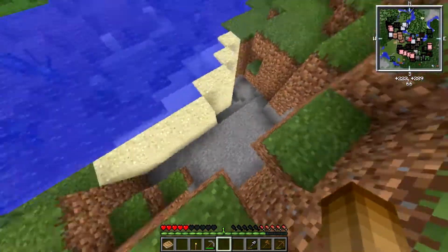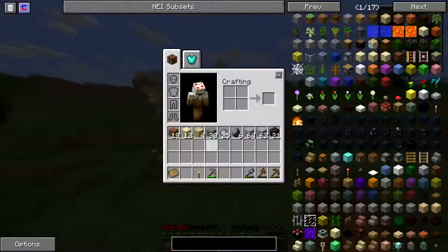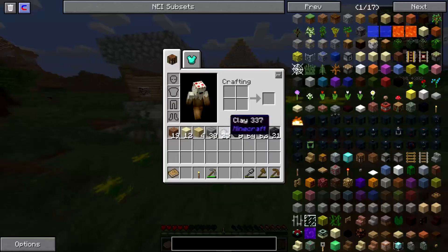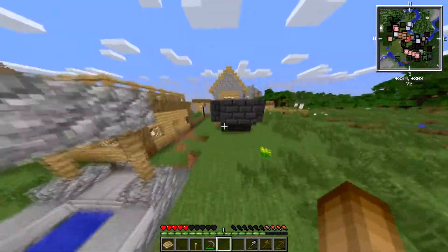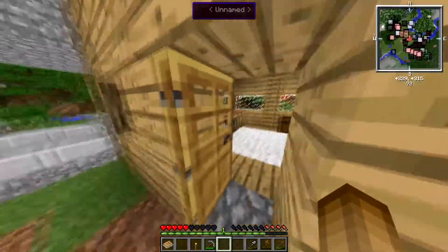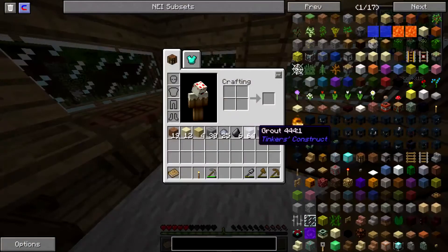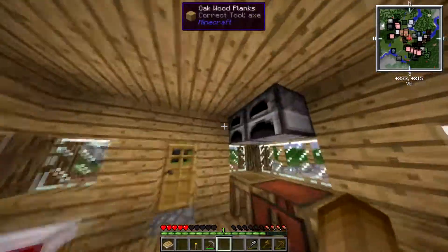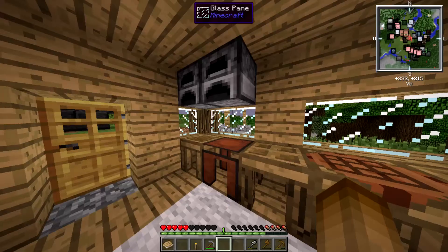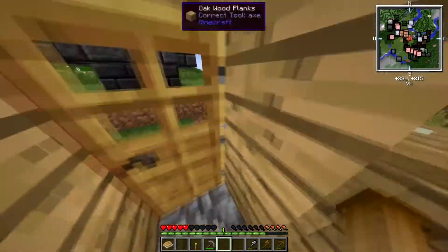I cleared out the sand and gravel so I could make grout. Grout requires sand, clay, and gravel — you craft that in a crafting table or crafting station and it gives you grout. Then you smelt grout in a furnace to make seared bricks.